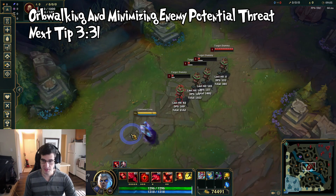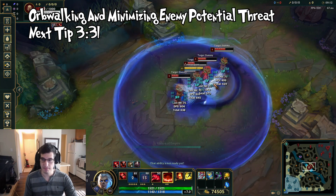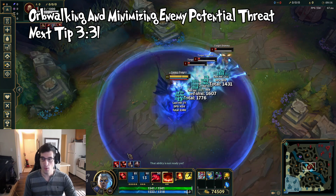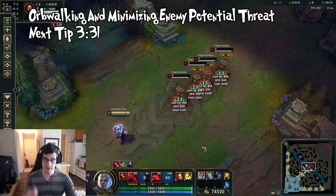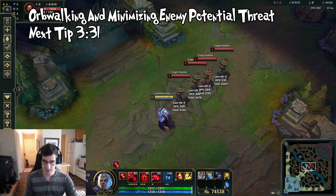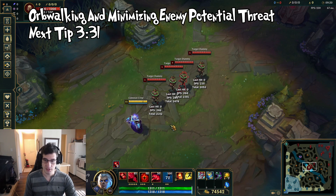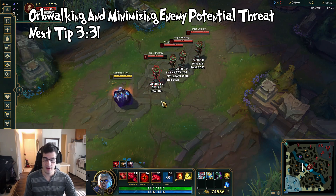The second thing I want to talk about with Swain's Q: a very common mistake is just trying to get on top of as many targets as possible, which can leave you extremely vulnerable. This can be effective if you're playing something like Rylai's and you know you'll win team fights under minimal threat. But in an even game state or if you're behind, you want to maintain your Q's maximum range and kite people out when your cooldowns aren't available.